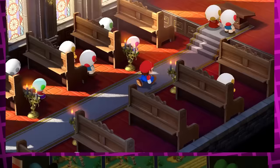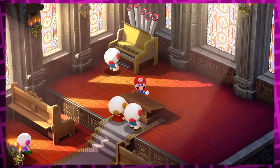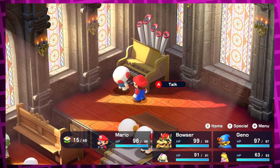And the last thing you can do after Marrymore: if you go back into the wedding hall, you can see a new toad couple getting married there. You can actually stand in front of the little podium to play an animation of Mario seemingly ushering them in. You can also talk to the toad behind the organ who will then play a little tune on it. But you can also jump on top of the organ to play a loud sound from it, scaring the couple getting married.